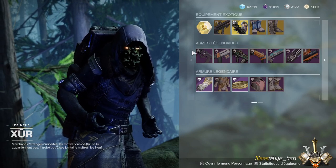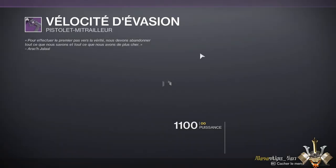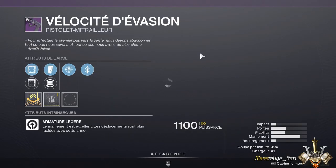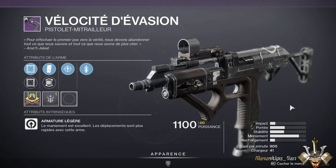Voilà qui est tout pour la partie exotique. On va passer à la partie légendaire. Au niveau du pistolet mitrailleur, Vélocité d'Évasion, on a un rôle qui est plutôt moyen, d'autant qu'on va manquer énormément de portée à ce niveau-là.